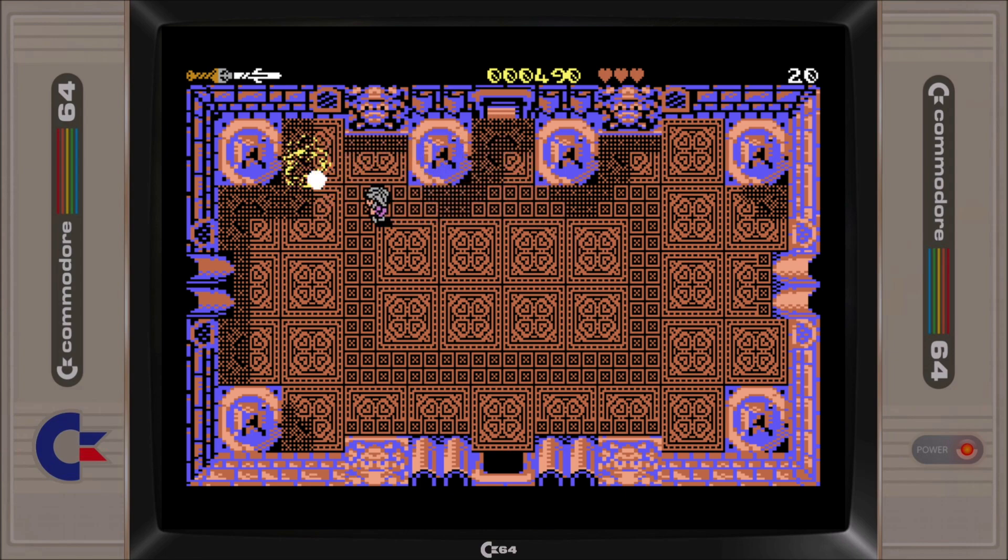The first level dragon is quite easy to defeat and once you've saved the first princess you're rewarded with an extra life, and then it's time to do it all over again to save another princess.